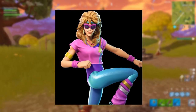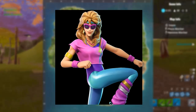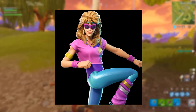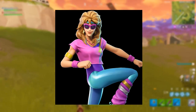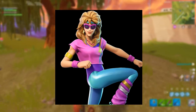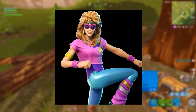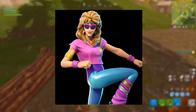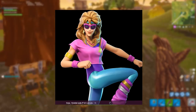Moving on, we have the female variant of the Mullet Murderer — the Aerobic Assassin. She's also going to be a purple variant skin. She looks pretty cool — she's got those big glasses, lightning bolt earrings, the design on her top, and high-top sneakers. She's clearly a workout-themed character. I like her, but I don't know whether I'm going to buy her.